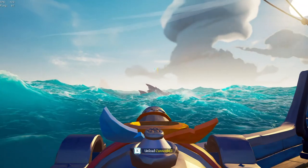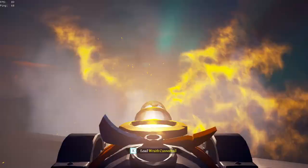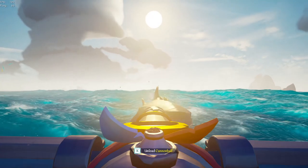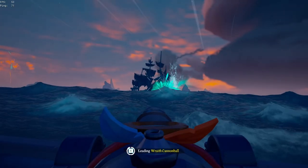Once you see the next world event like an Ashen Winds or a Flameheart, a kraken cannot spawn. So in between sailing from event to event, you need to engage every megalodon, kraken, and skeleton ship you see — completing each of these will give you a large amount of renown. If you hear a meg, raise those sails or drop the anchor and get ready to kill it. If you see a skeleton ship, don't ignore it; sail over and start attacking.